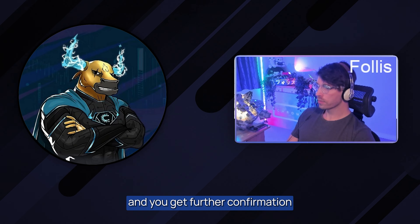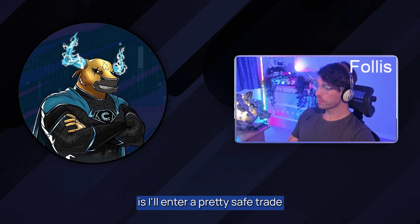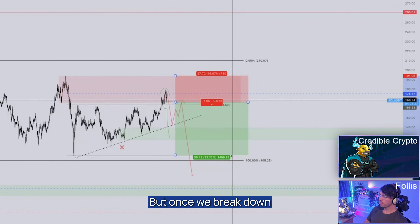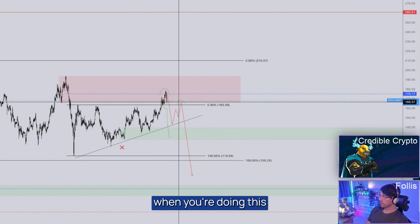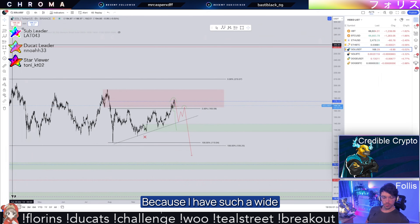I want to take trade setups where the calculation comes out to two, three, or four — where both probability of success and risk reward are high. For example, a 4R trade with 80% probability: 4 times 0.8 is well over two or three. Even a 2R trade with 90% probability gives 1.8 — almost two — and that's a trade I'm happy to take.